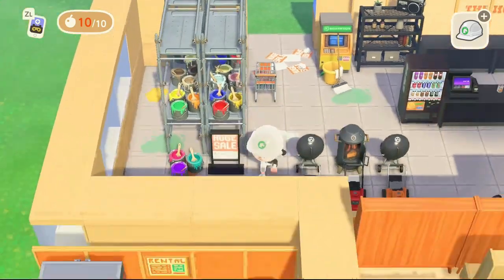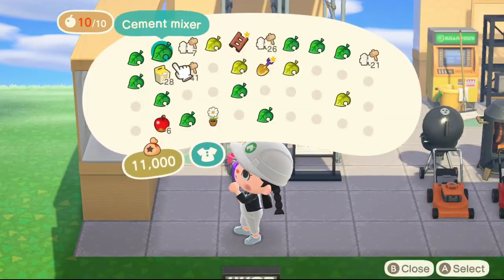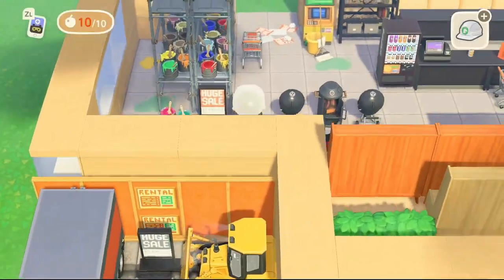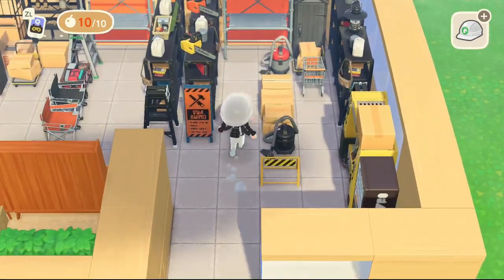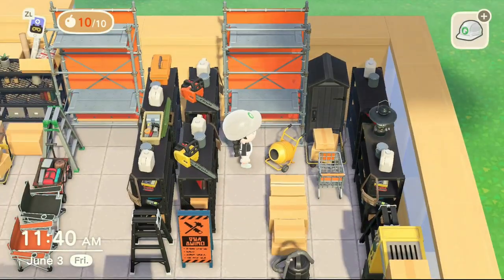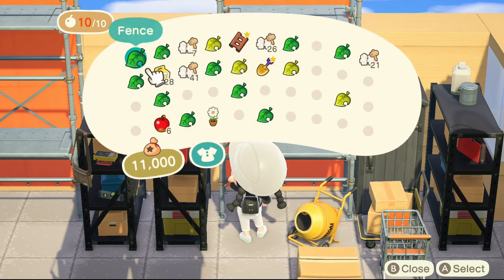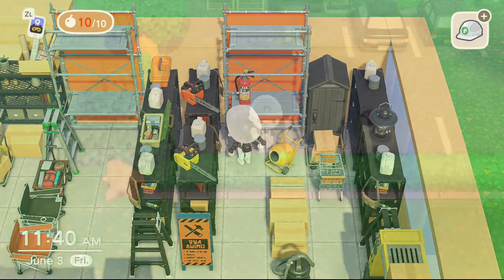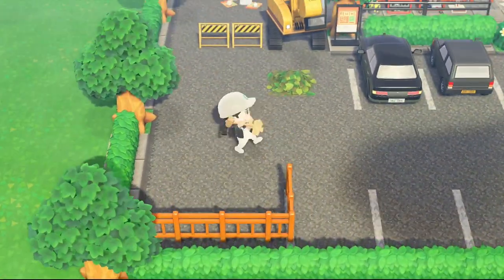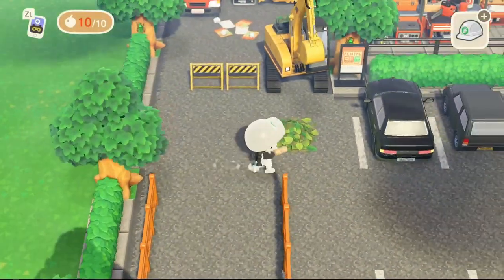My favorite part of today's video is actually the painting area inside the Home Depot store. I love paint and I'm very artistic in real life, so I had a lot of fun making that section. I especially loved using those tiles that look like paint has spilt on the ground — I found that code in the criteria search but I did screenshot the MA code so you don't have to dig for it; it'll be in the video's description. It's one of my favorite tile codes.